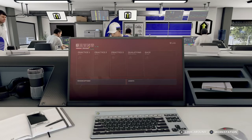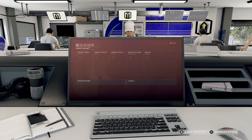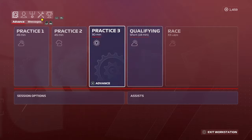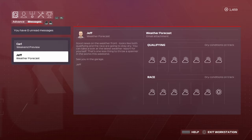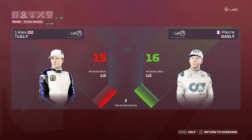Welcome back to F1 2020 My Team career mode. We're a minority team hoping to push on from early success in season two with regular point finishes. We're at round five of sixteen at the Circuit de Catalunya in Barcelona for the Spanish Grand Prix. The weather forecast shows overcast and sunny conditions with no real sign of rain for qualifying or the race.